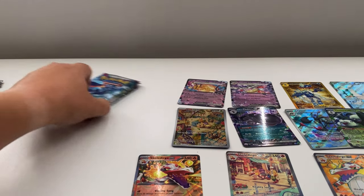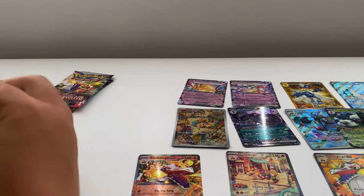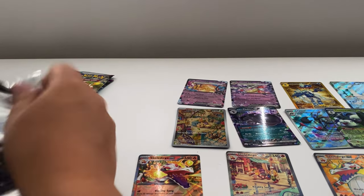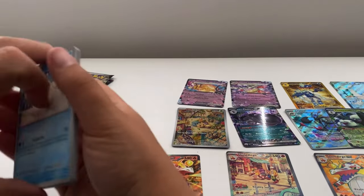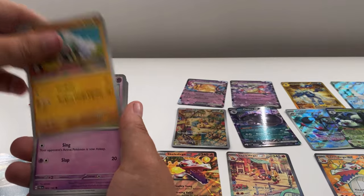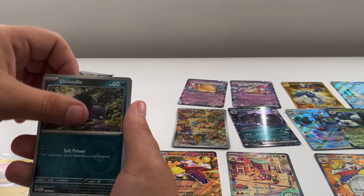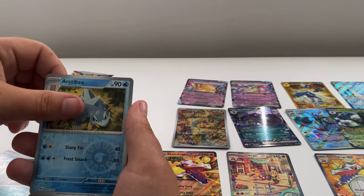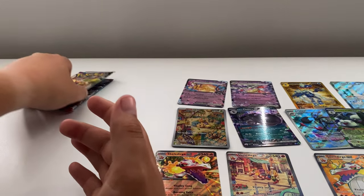Can we break the odds? This time we've only got two full arts — last time we got three, but it's all randomized. Next: Cetoddle, Shroodle, Inkay, Jigglypuff, Electrode, Frogadier, Bridging, Shroodle, Retrobacks, and a Luxio. Two packs left.